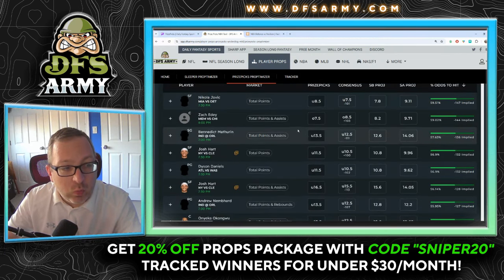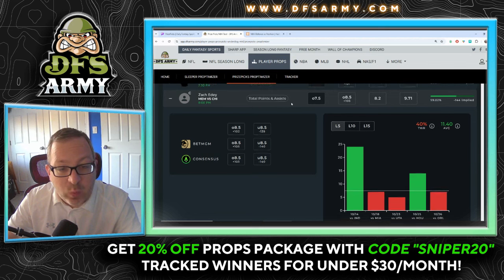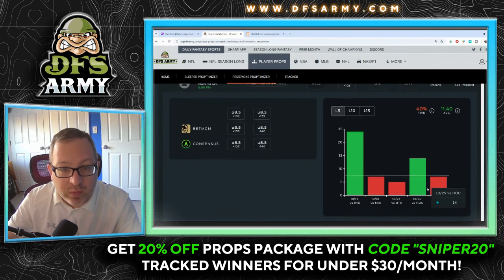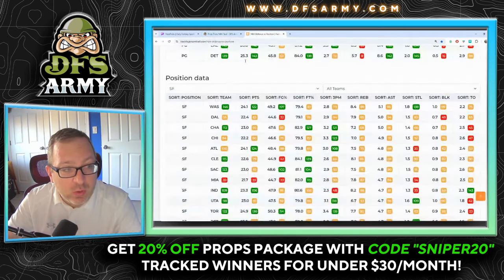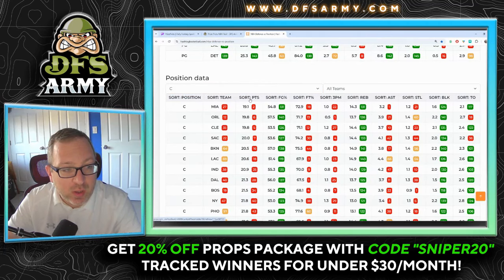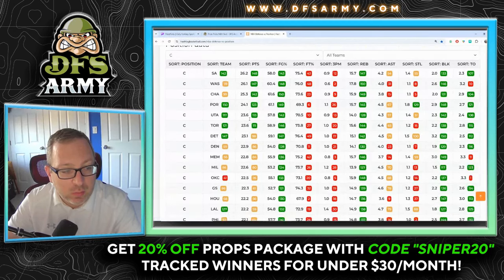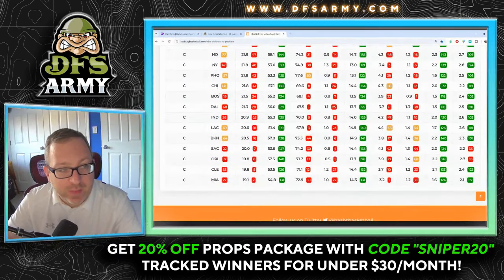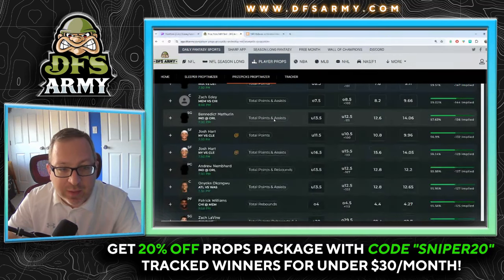Scanning through for plays where odds, projection model, and form line up. Zach Edey more than seven and a half points and assists — he's been over one of the last two games, but our projection model is way over at 9.71, taking on Chicago. Let's look at the DVP to see how Chicago defends the center position — they're actually pretty good defending the center, so let's see if we can find something we like a little more.